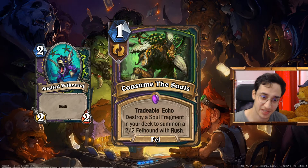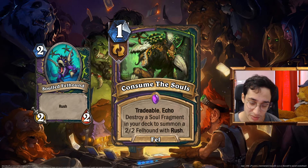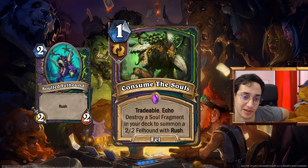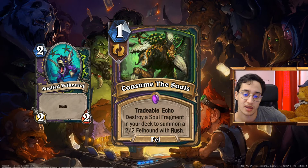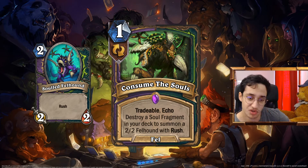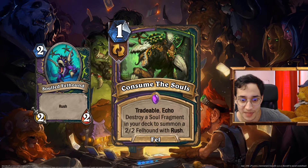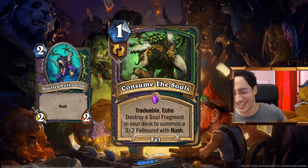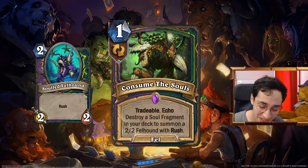Consume the Soul: 1 mana Fel spell, Tradable and Echo. Destroy a Soul Fragment in your deck to summon a 2/2 Felhound with Rush. In Warlock you actually want the heal more than in Demon Hunter. Sometimes you just don't want the fragments in serious matchups — you want the board presence. The more I look at it, the more I love this card. It's insane — it's so good. I would play that even if the deck is bad, 100% of the time.